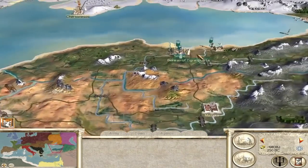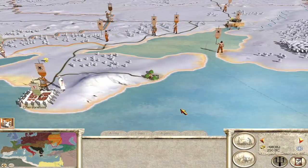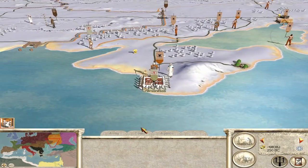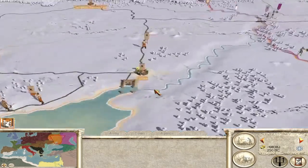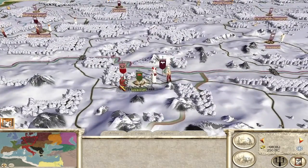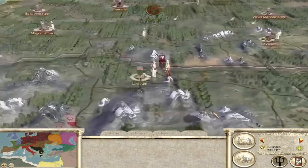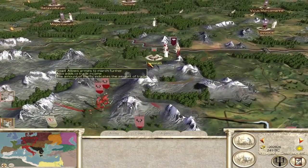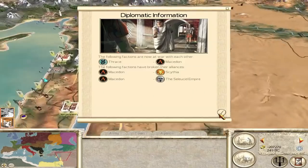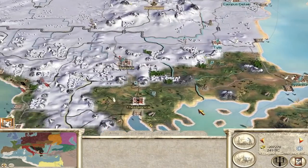We could actually lose Pontus next turn. The Greeks should hold out, but it seems like Scythia is trying to kick them out of Crimea. Lúvathum has been under siege for like 20 turns now — are they ever going to take it? Apparently not. The Gauls at Lúvathum are just immortal. Thrace and Macedon are now at war — that could be big.